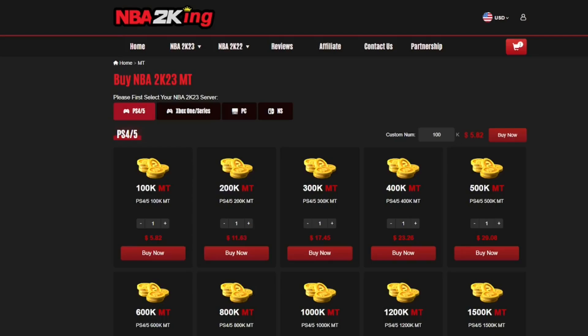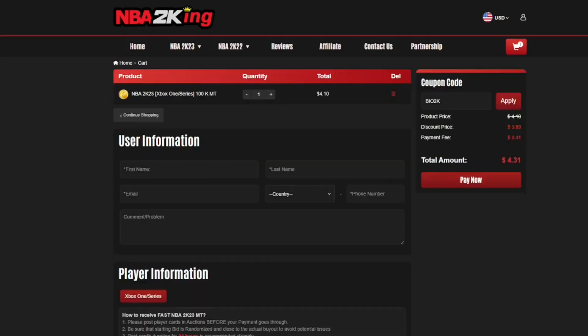If you guys need cheap and reliable MT, be sure to head over to NBA2King.com. Use code BIO2K for 5% off your final order.